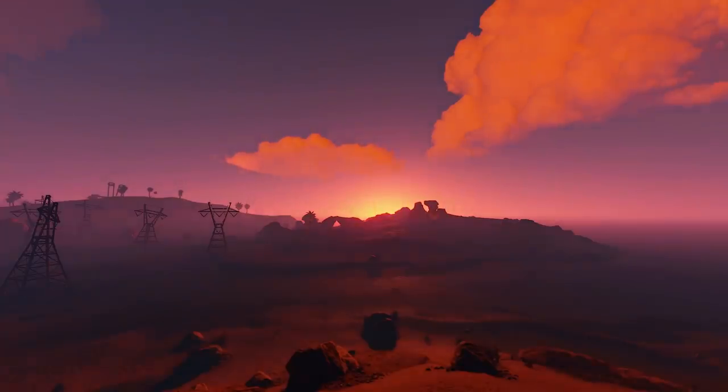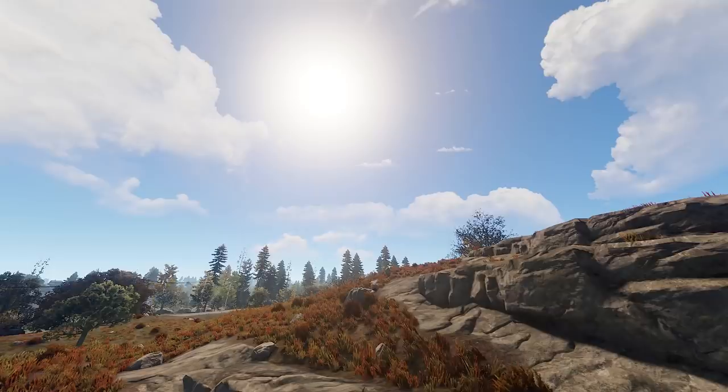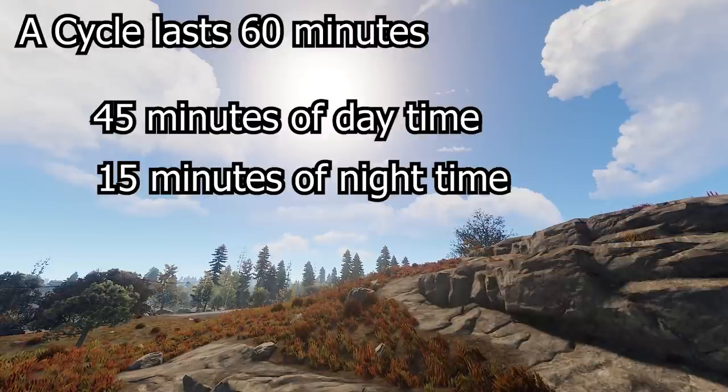I also want to quickly tell you about the day-night cycle in Rust. A complete cycle lasts one hour and consists of 45 minutes of day and 15 minutes of night. Nights in Rust are pitch black except when there's a full moon, so you usually end up staying in your base for the duration of the night.